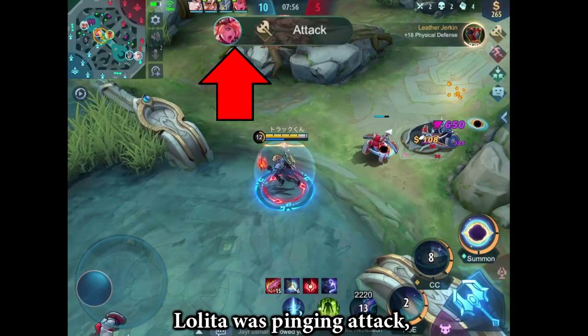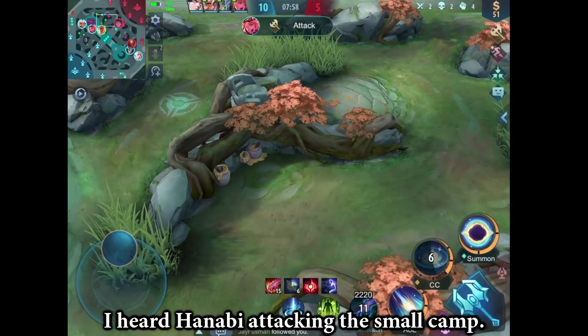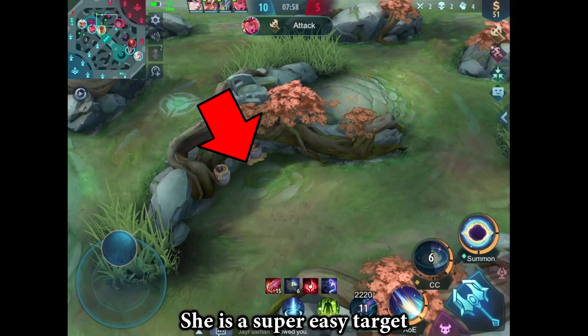Lolita was pinging attack, so I decided to trust her. I heard Hanabi attacking the small camp — she is a super easy target.